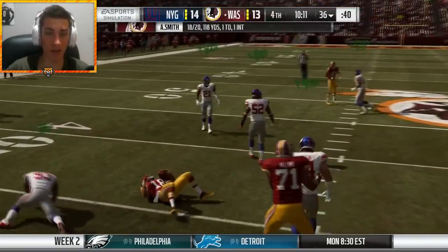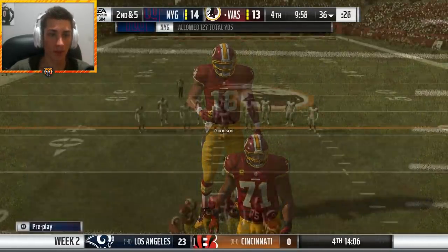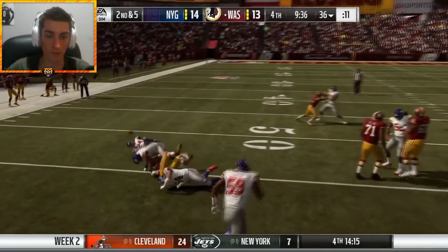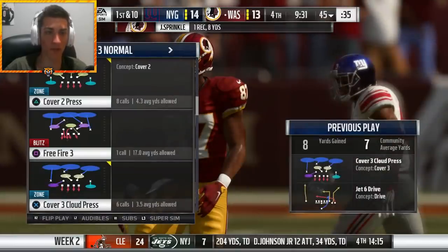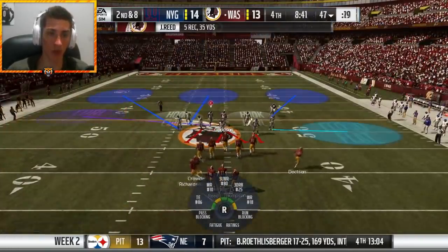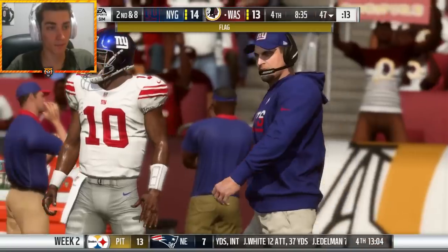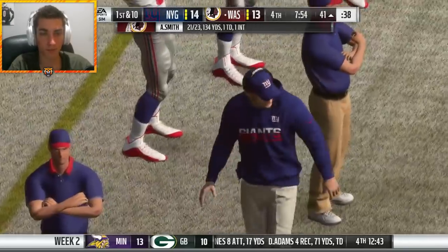Alex Smith is 18 for 20. We have allowed a total of 127 yards — that is ridiculous. He has 20 completions for less than 130 yards passing. Welcome to the show. I hate Alex Smith and I hate this game. Really, really extend the field there, Alex Smith — really going deep.